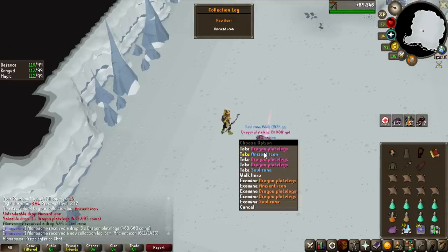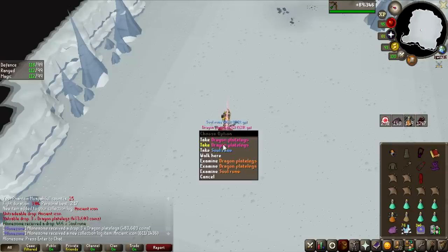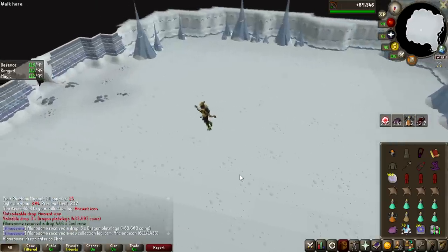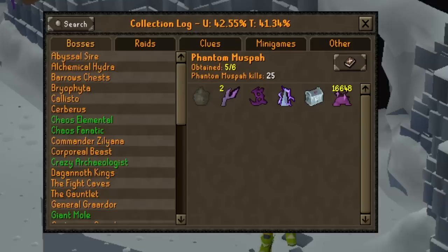Ancient Icon as well at 25kc, and the entire boss except for the pet is completed! That is kind of insane. I think the Ancient Icon is 1 in 50, it's not super rare, but I basically was super spooned on everything. The only thing I'm missing is the pet, and I actually feel like doing more of this boss.